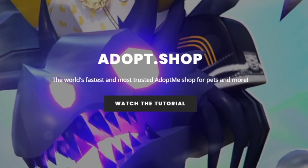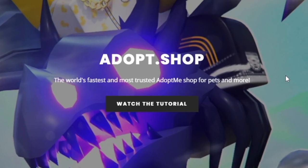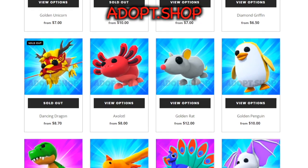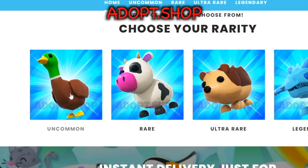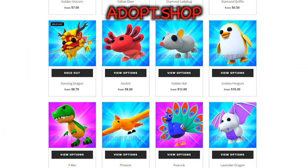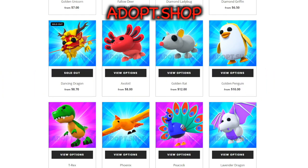Before secret number two, let me tell you guys about a super cool website called adopt.shop. If you guys play Adopt Me and want some cool pets, this is the website for you. They instantly deliver, and they have so many things to choose from — look at the amount of pets they have. The link will be in the description down below, so go ahead and check it out.